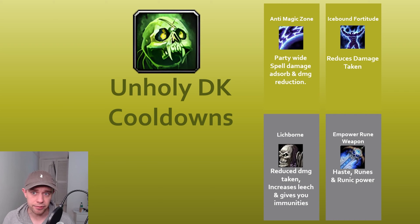What cooldowns do we have? Looking at defensives, we've got Anti-Magic Zone, which does some damage reduction and prevents spell damage for your entire party wherever it's placed. We've then got Icebound Fortitude, a personal defensive that reduces your damage taken. And Lichborn, which reduces damage taken, increases our Leech so we gain health back when we do damage, and also gives us some immunities.